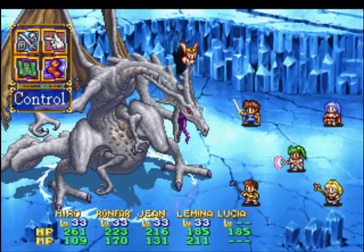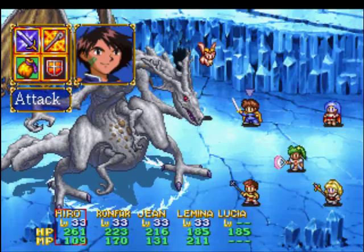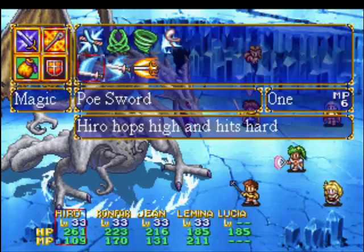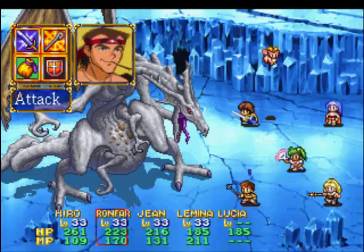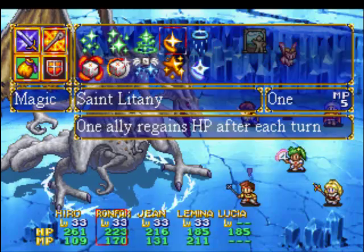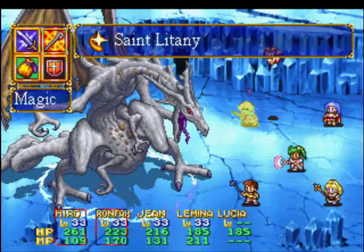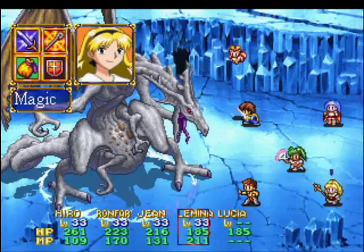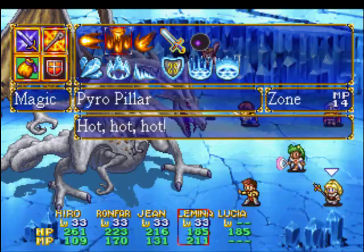Alrighty, we have the White Fiend! This guy can and will be a bitch — you will see why. Sorry, mis-clicked the window there. Anyway, Hero, go with Pill Sword. Ronfar as usual, go with Saint Litany on everyone. Jean, just go normal attacks there. Remember, she has the Seal and Warrior Crest combo to greatly increase her attack power.